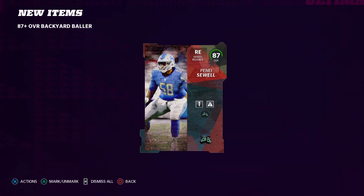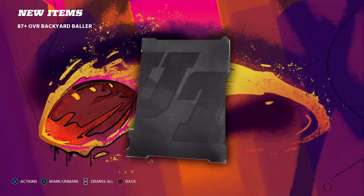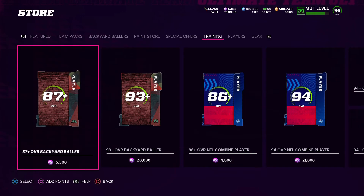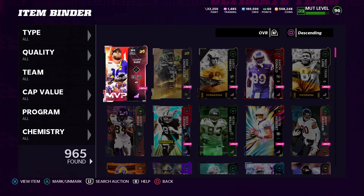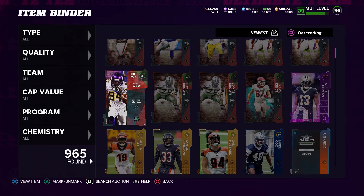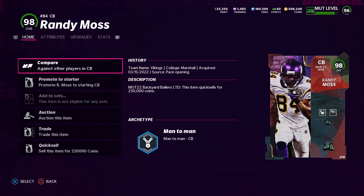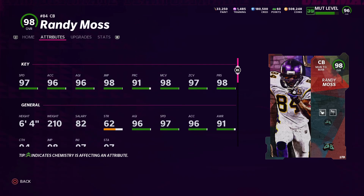That's it for the video. We pulled 98 Randy Moss — I didn't even plan on making a video today, but since we pulled it I just thought, let me open a pack and we pull 98 Randy Moss. So I decided to make a video right in the middle of pulling 98 Randy Moss. We got it within our first pack, and after that we ripped about 10 more packs and didn't get anything. That's it for the video, man. I hope you guys get lucky pulling packs for Randy Moss today. I got extremely lucky. Thank you, like, comment, subscribe — catch you in the next video, peace!